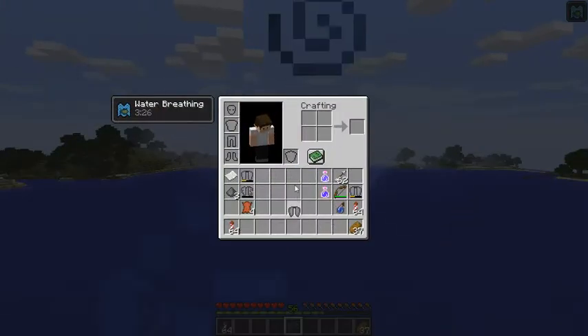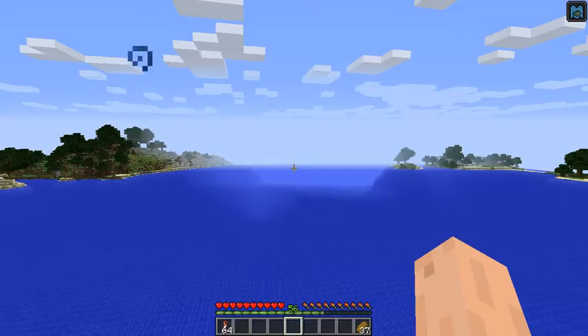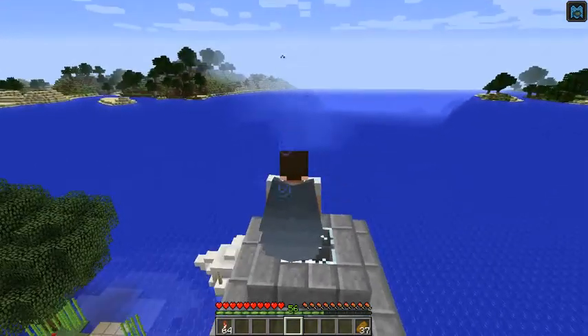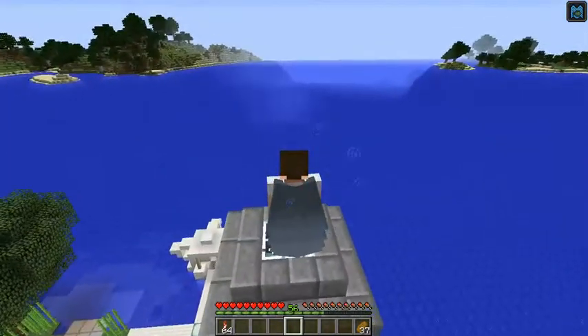The way to equip Elytra is to put it in your chest armor slot. As you can see, the Elytra will appear on your character. And the way to use Elytra is pretty simple — all you have to do is press space while you're falling from, well, somewhere, essentially.